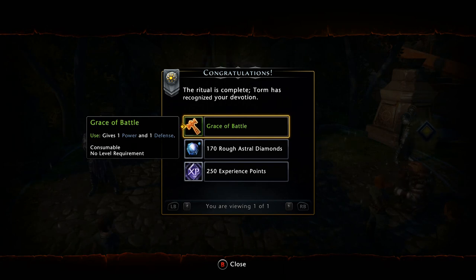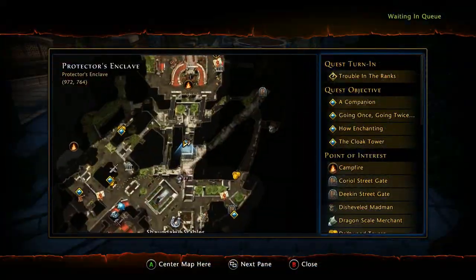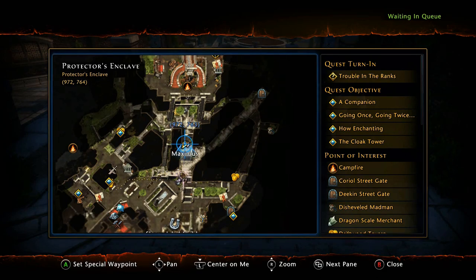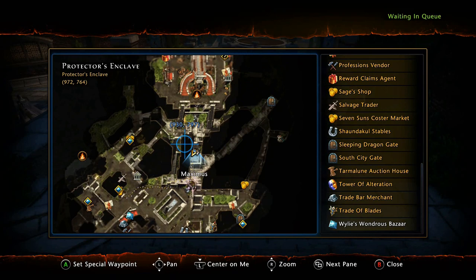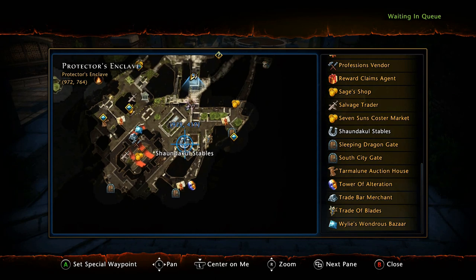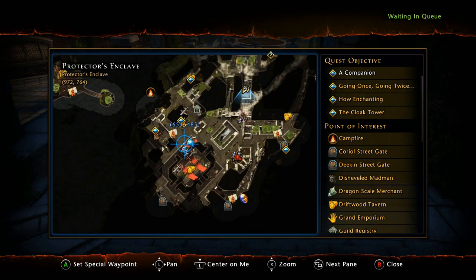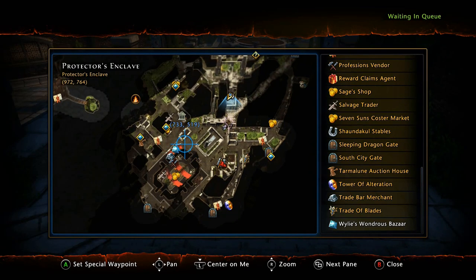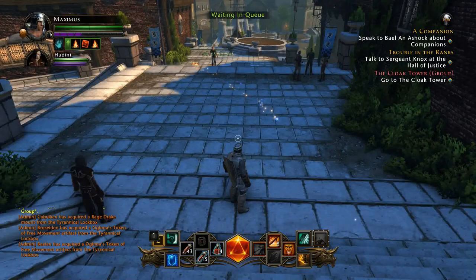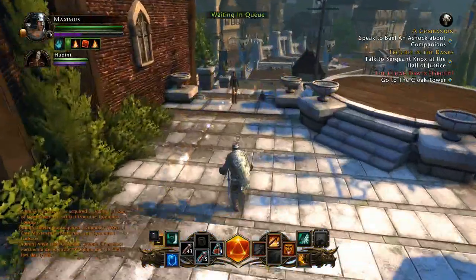A quick tip on the mini map: hold the left bumper and press up on the d-pad to bring up your mini map. Press the next pane button — which for old-school gamers is the select button — to jump into the mini map itself where you can zoom in and out. The feature I really like is the waypoint: press A on anything to set a waypoint anywhere and it changes your sparkly guide path to wherever you want to go instead of where your quests are sending you.